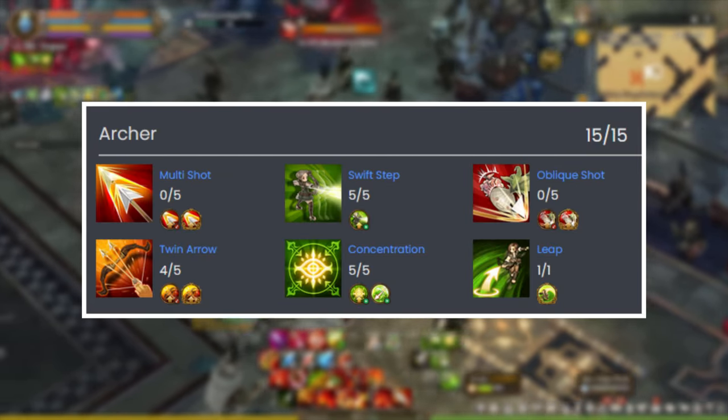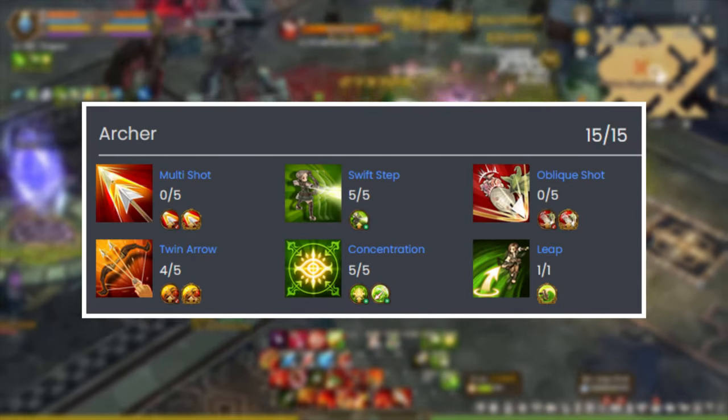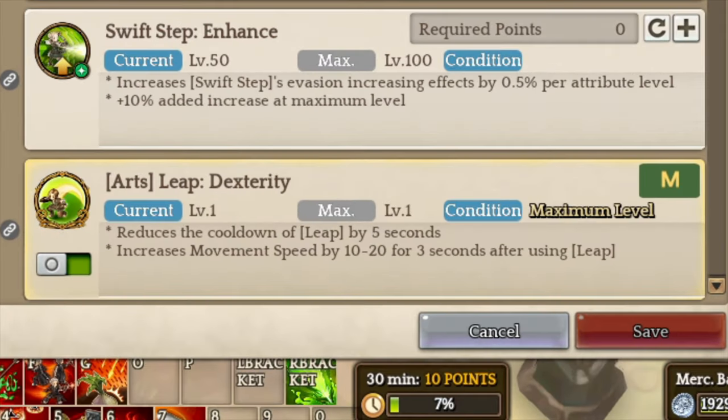Onto the skill builds, you want to max out Concentration, Lift, Swift Step, and Twin Arrow for the base class. Make sure to unlock the Lift Eternity attribute, which gives your character an extra movement speed buff for a short period of time.